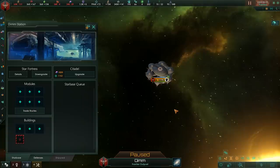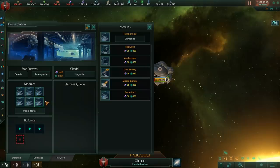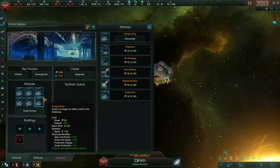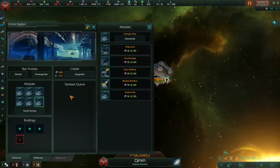Then we get to the Star Fortress. The Star Fortress unlocks all modules, and once again hangar base is, in my personal opinion, the way to go. This pretty much maxes out its potential for area of control. There are very limited situations where you'd want to upgrade it to a citadel — even the cost of 1,250 base alloys for the Star Fortress is already a really sketchy thing to do.